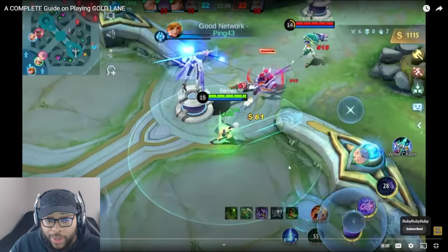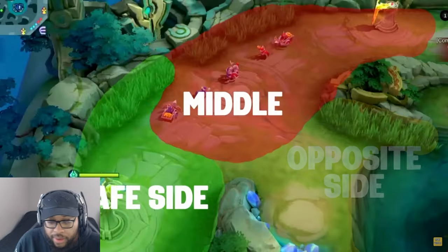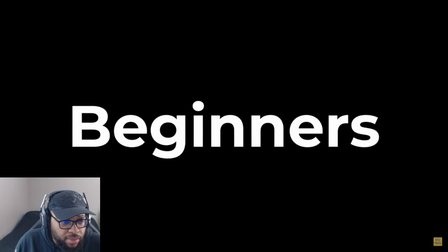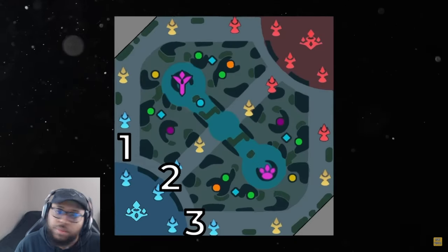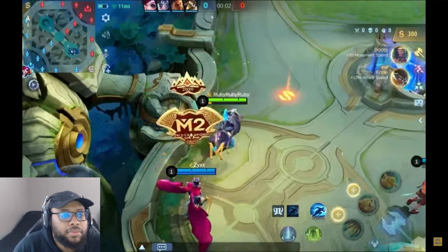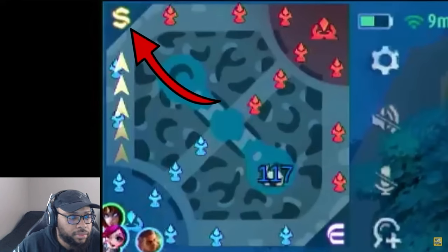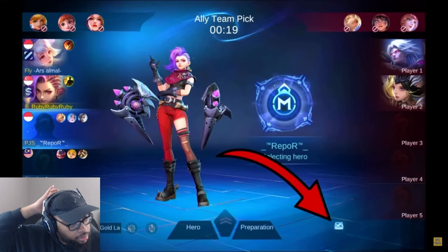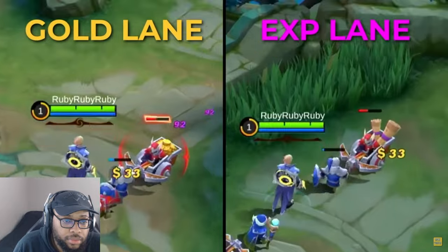You'll be learning everything you need to know on how to become an effective gold laner, including how to play at each phase of the game and important tips you should apply. For beginners who don't know yet — what is the gold lane? In Mobile Legends, the map is divided into three lanes. The top and bottom lanes are randomly assigned as the gold or EXP lane when the game starts. You can see where the gold lane is by looking at the mini map — see the gold dollar icon.